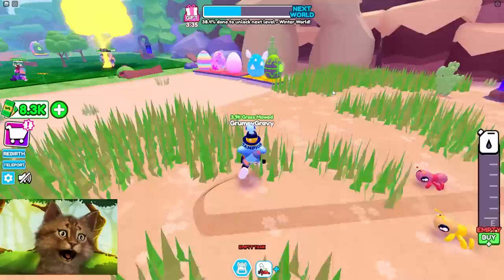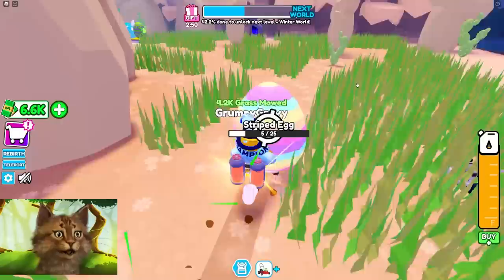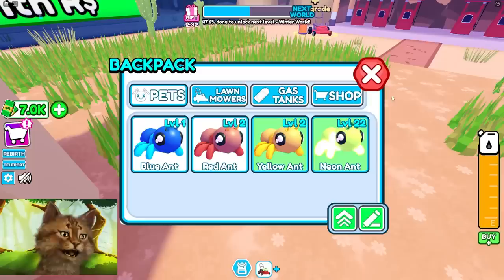You can only equip two pets, so I need to save up to get a good pet. I need 22k. First let's upgrade a lawnmower - I need 12k. We got a new fuel tank though. Oh, free eggs! We just got free eggs - get a rare? Yes! Neon! That is way better than the others - it's level 22.